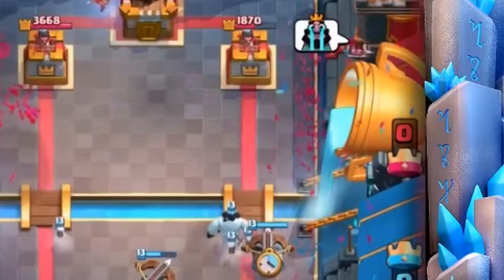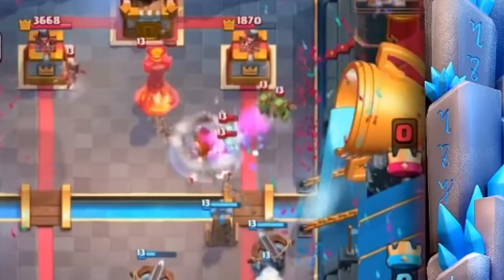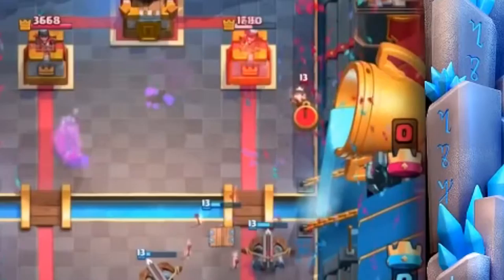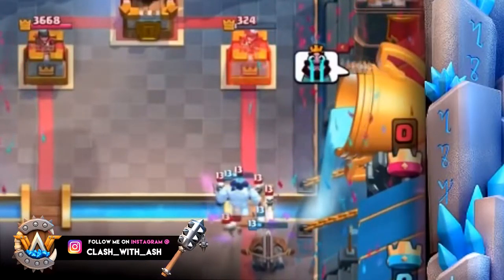Number five might surprise some of you — it's X-Bow and Tesla. Think about it: how many X-Bow decks do you see without its building brother-in-arms, the Tesla? You can set them up right next to each other. Tesla does amazing work against tanks like a Giant or even against swarm. You're usually running the Log as well, and certainly a key part of any great X-Bow deck is the Hidden Tesla standing right next to it. You can also use the Tesla on defense and then supplement it with the X-Bow. They synergize so beautifully.